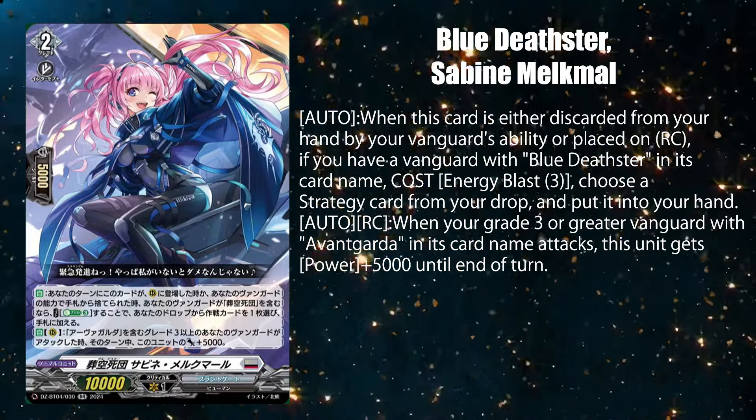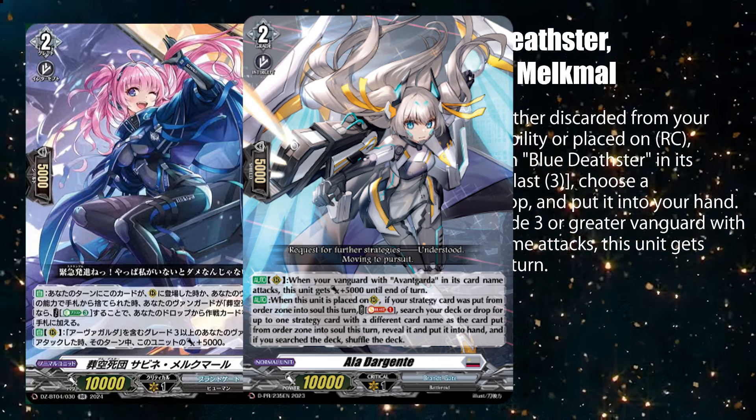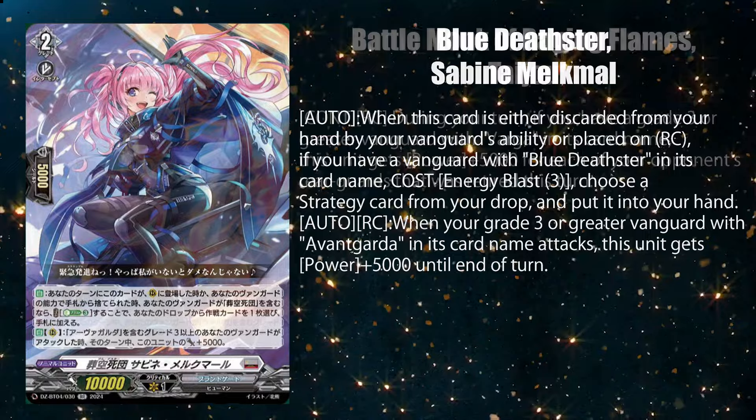On a side note, why did Bushiroad put la d'argenti — a mecha girl — in a deck where everyone should be piloting a giant robot? Guess Zabine was made to rectify this unaesthetic choice.